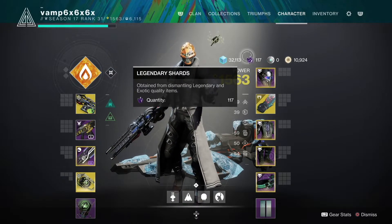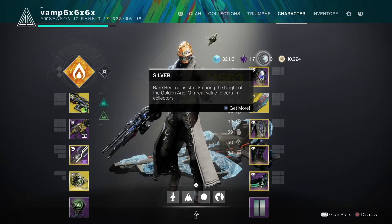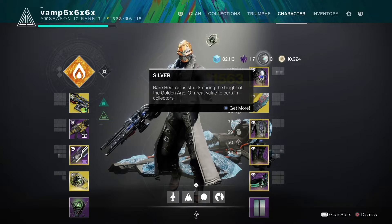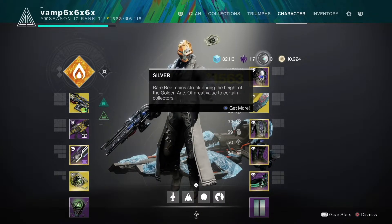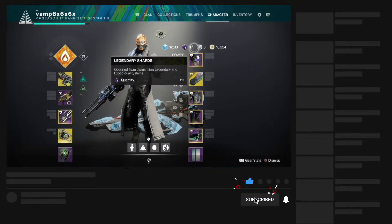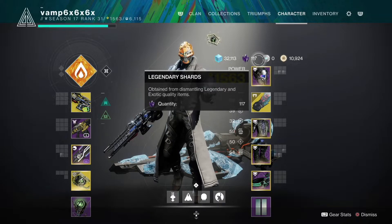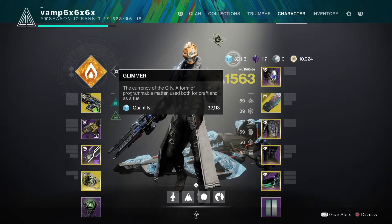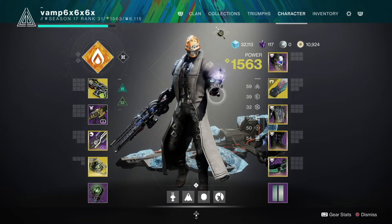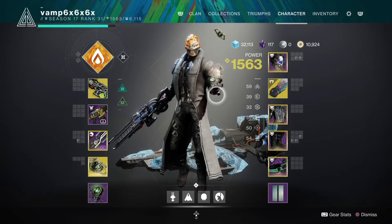I'll mention that Silver — the only way to get Silver is to actually pay real money for it, so I just thought I'd put that out there. But yeah, that is how you make Glimmer and Legendary Shards in Destiny 2. You can use them to buy exotics, use Glimmer to buy bounties, and so on. Hopefully this guide has helped you in some way, shape, or form. With that said, I'll catch you guys in the future — later!